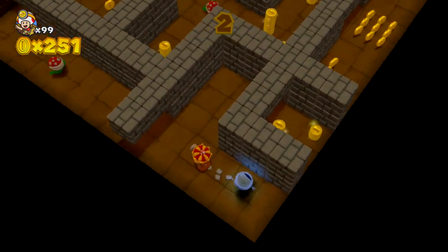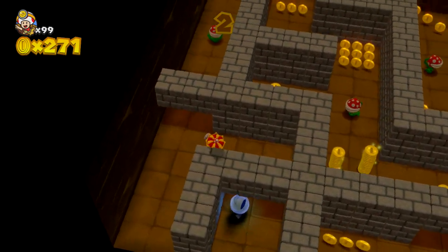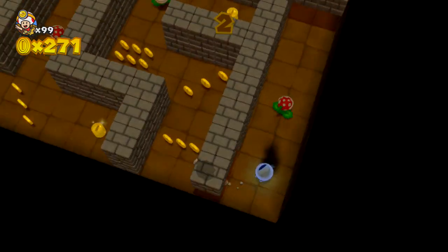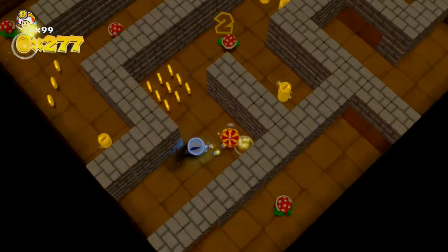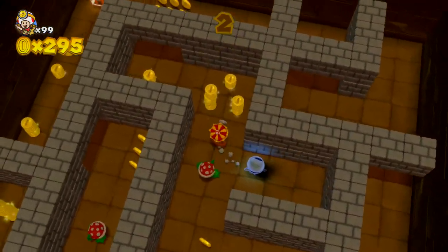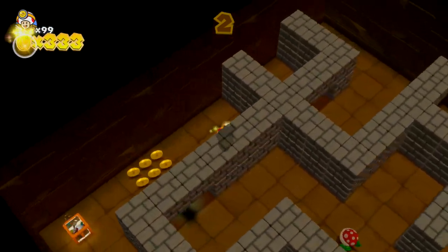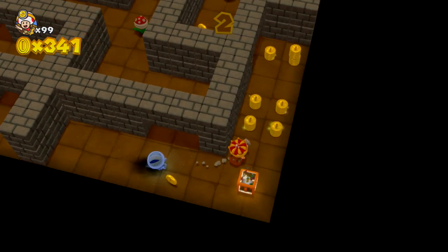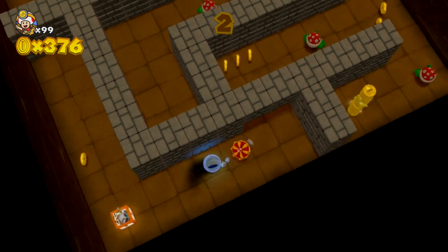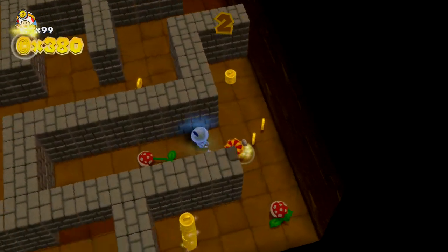The 50th level is the final level — I won't spoil it, but it doesn't have any enemies. The levels are randomly generated, so you can't map them out and remember how to get through them next time. It's always going to be different, which is how it's like a roguelike. The placement of enemies, the maze layouts, the placement of coins — it's all random.